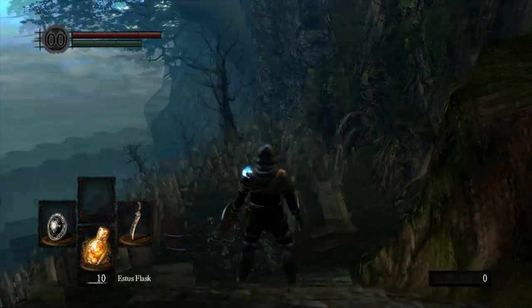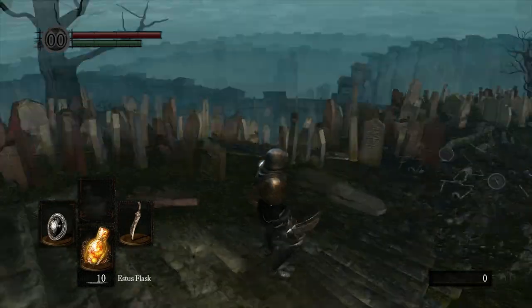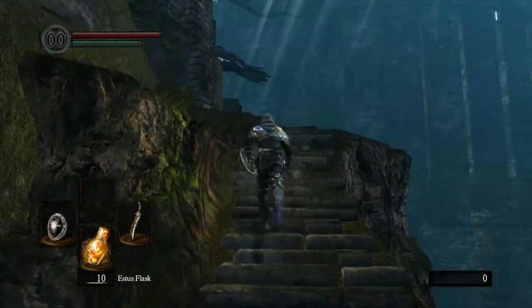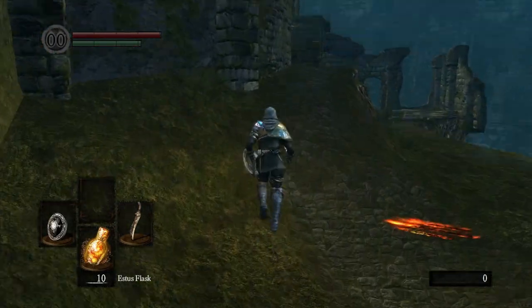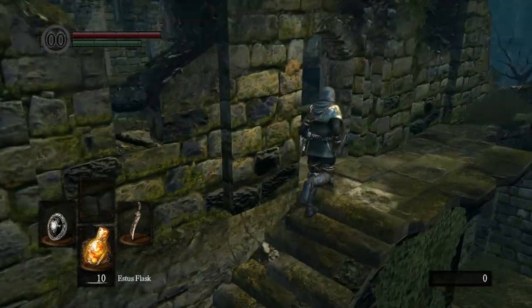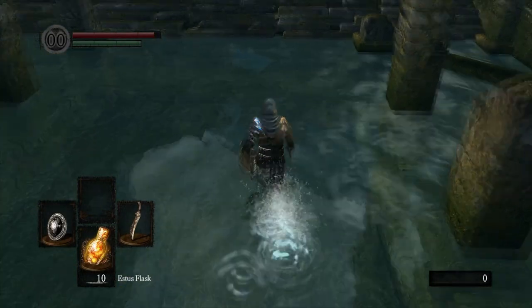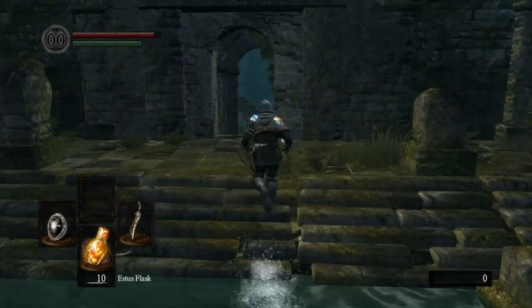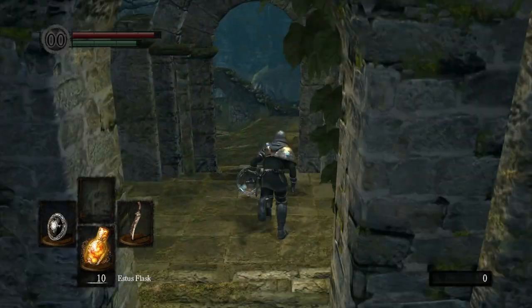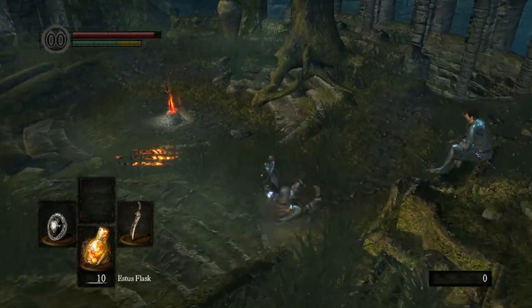The first thing we did last video is we came down here into the graveyard and we ran around past all these skeletons here that would kill us, and we picked up all the items in here. I'm not 100% certain on if I'm going to use those or not, but we picked them up. We decided to start heading up towards Undead Burg, the very first area of the game, where you have to go to ring the very first Bell of Awakening.